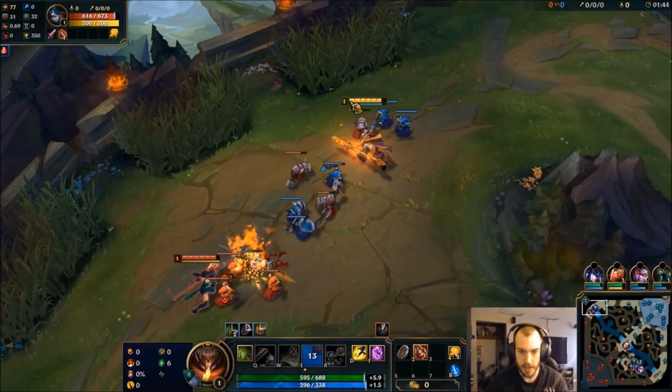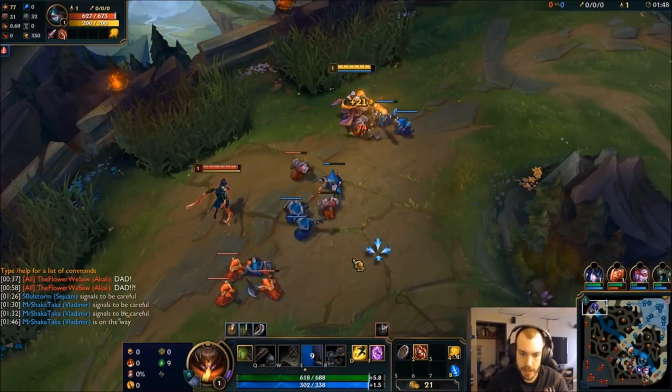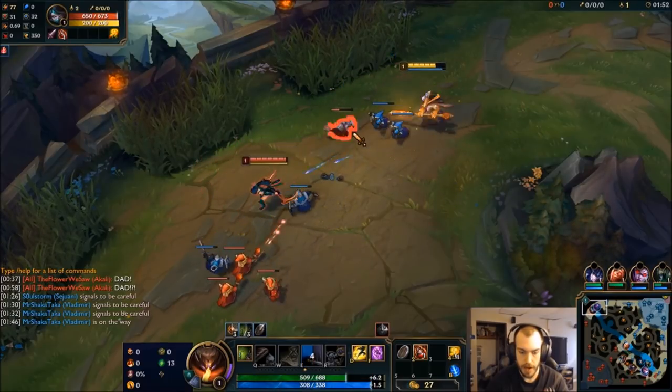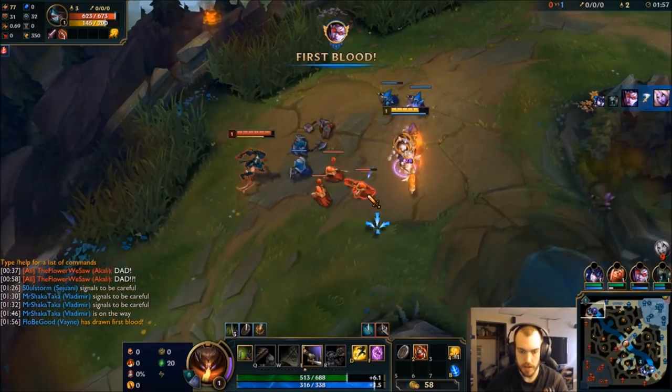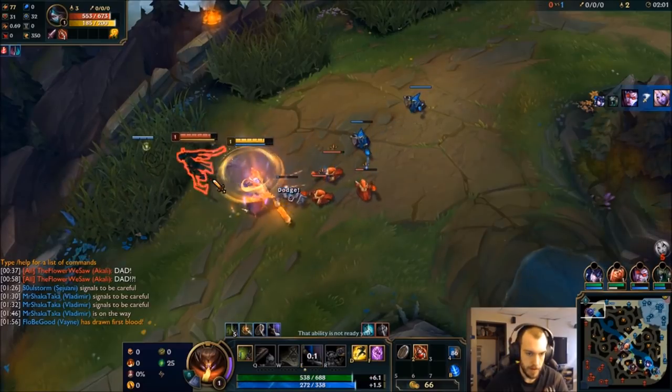We are going against Akali. This is a pretty difficult matchup. She's got a lot of lifesteal. Her twilight shot really stops our auto attack trade, which is a little painful. But her twilight shot is an 18 second cooldown, so that's kind of the times that we want to look to fight her.